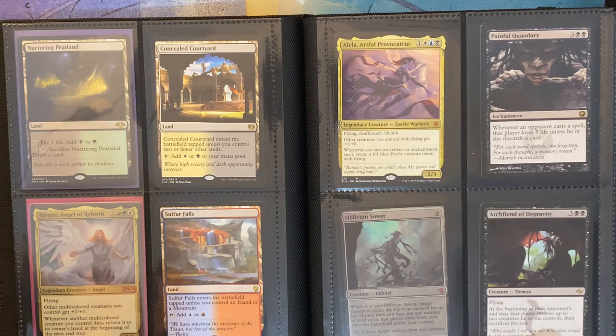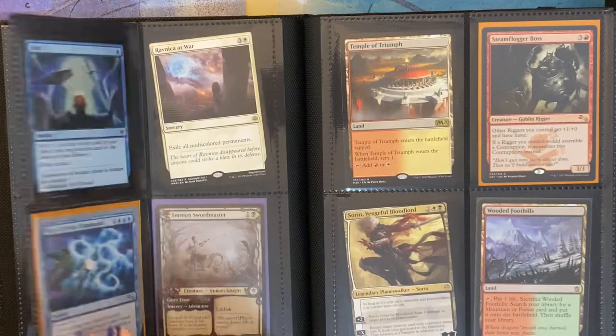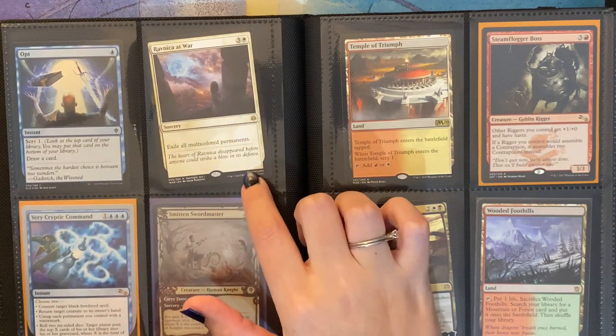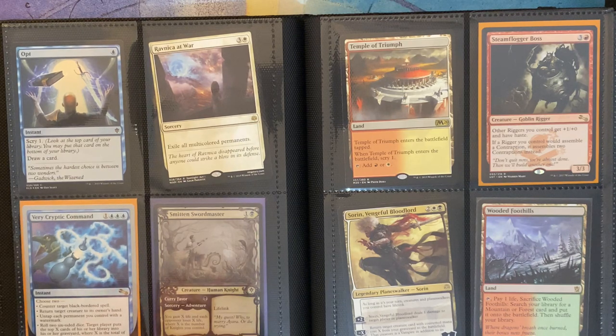Then I have Archfiend of Depravity. It's a demon, and I used to have this one in Kalia as well, but I took out a lot of the demons and dragons I had because I decided to make it an Angel Tribal deck. Then I have a foil Opt, Ravnica at War — which exiles all multicolored permanents — and a Cryptic Command. I kept the Cryptic Command because it came from an unset and I liked the version that I got.